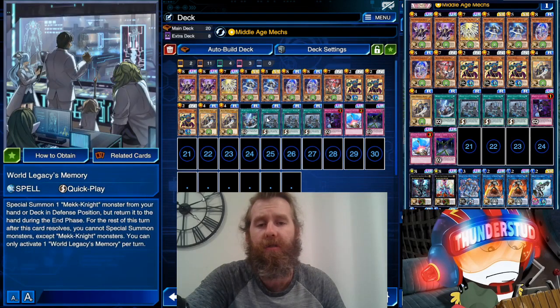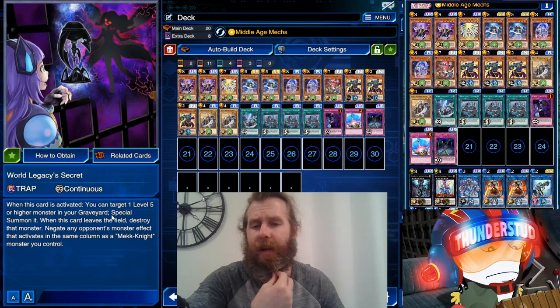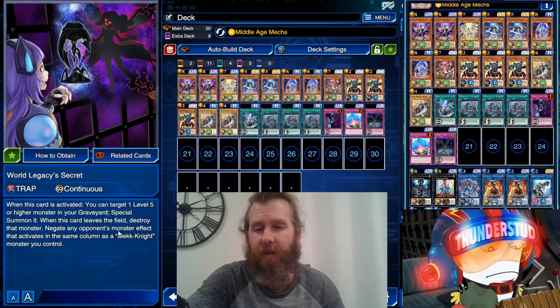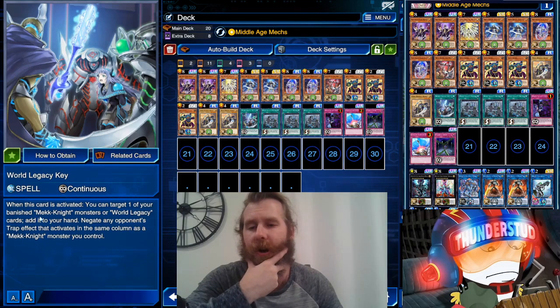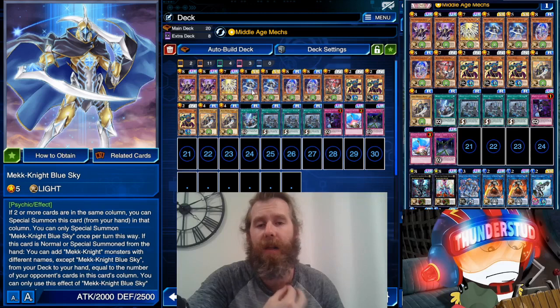It's so good because they have very strong one-of spells. World Legacy Secret Target targets a level five or higher monster in the graveyard and special summons it, then negates any opponent's monster effects that activate in the same column as a Mech Knight you control — very strong. You can also search World Legacy Key, which targets a banished Mech Knight, adds it to your hand, and negates any traps in the same column as a Mech Knight.